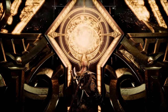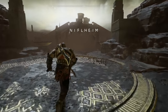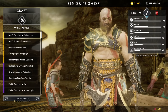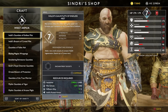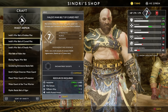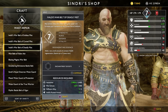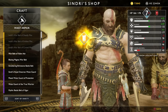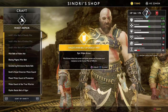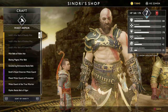From there you'll be teleported to the realm of fog and all you need to do is cross the bridge and you will be greeted by one of the dwarfs. If this is your first time visiting, the dwarf will have a side quest for you to go in and get 500 mist echoes. Just clear out the first room, travel back to the dwarf, and you'll unlock the full spectrum of this entire area and can start working in Ivaldi's workshop.